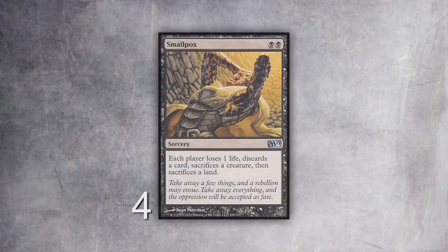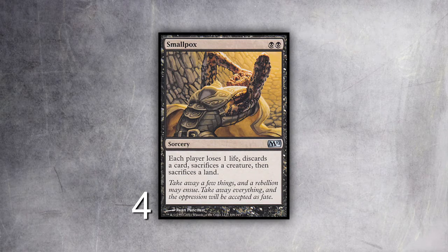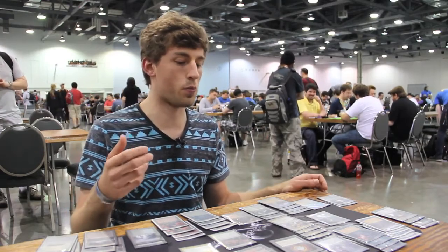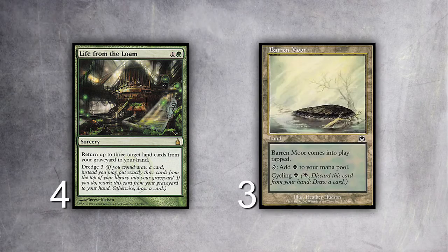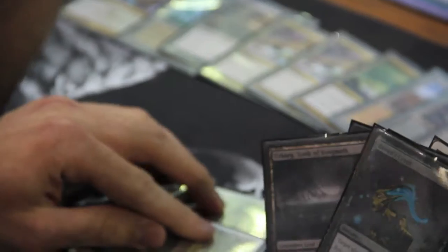Lone Pox basically stems from the original deck just called Pox. The big problem with Pox is that you deny all their resources, you use all your resources, and you get into this awkward situation where you don't really have anything, they don't have anything — and then you draw Dark Ritual and die. Basically what the Life from the Loam engine does is it gives you Barren Moor as a way to just draw infinite cards, and it gives you a big land toolbox so you can get things back. It gives you a bigger end game, which is what the 'Lone' part of Lone Pox is.